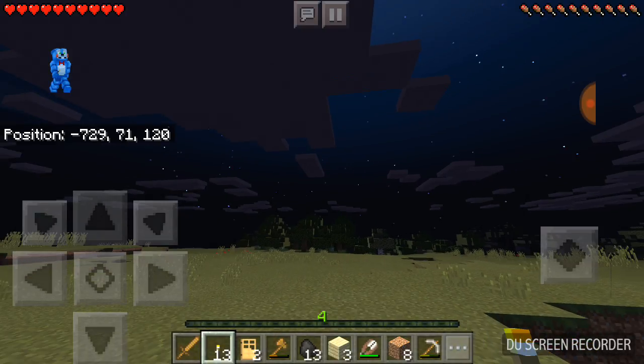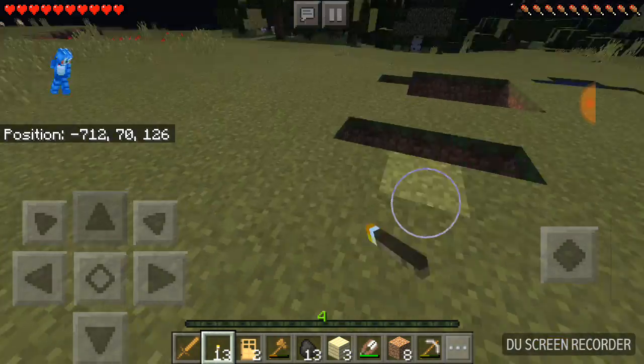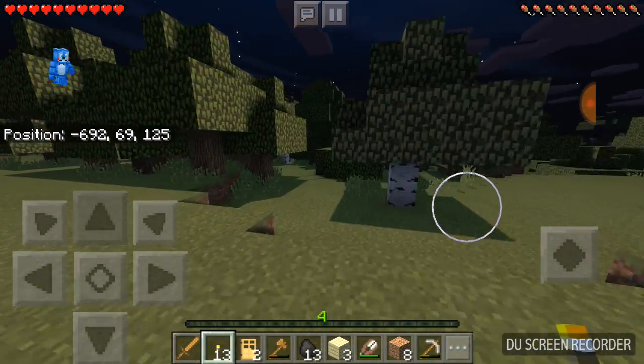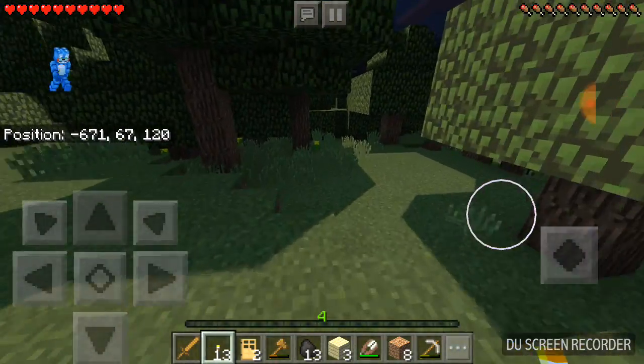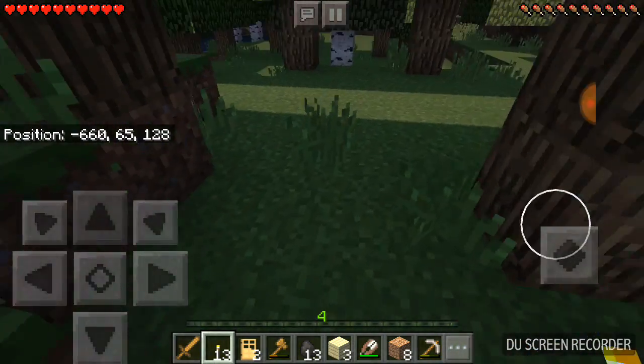Oh my god, this is another annoying thing about this shader pack — it says I'm holding something when I'm not even holding it. It's so annoying honestly. Let's actually head through this forest and see if our house is there.